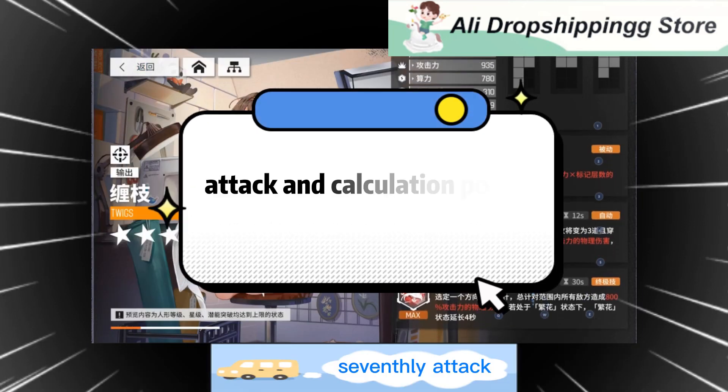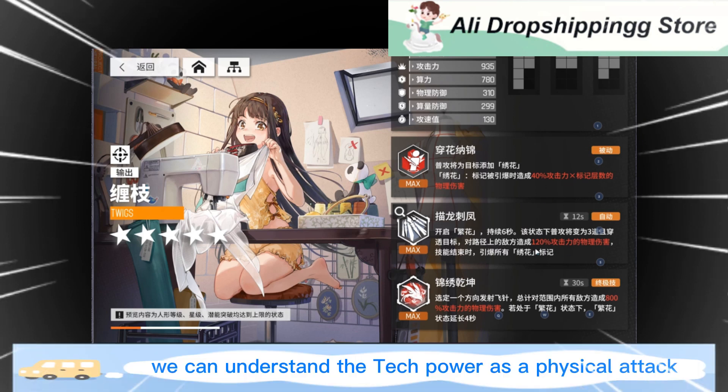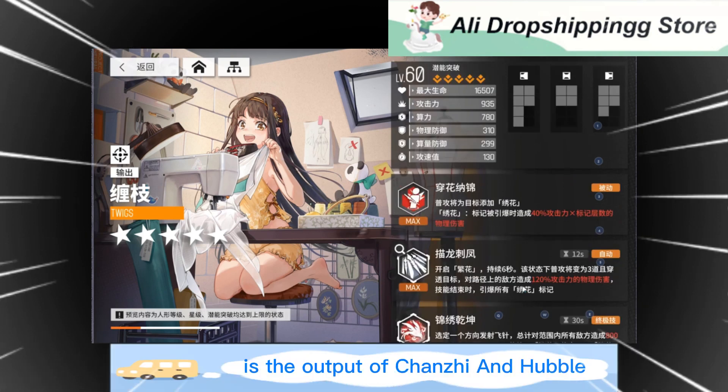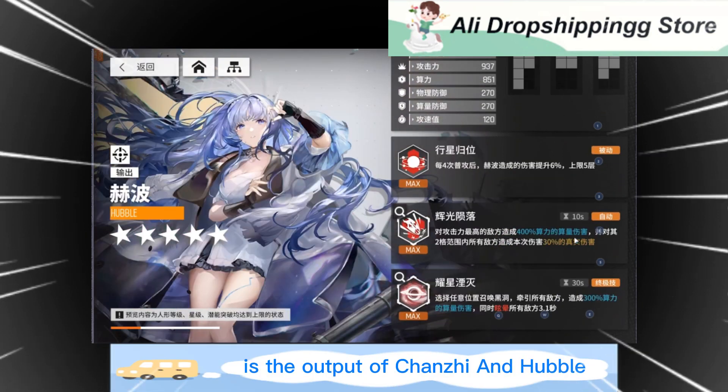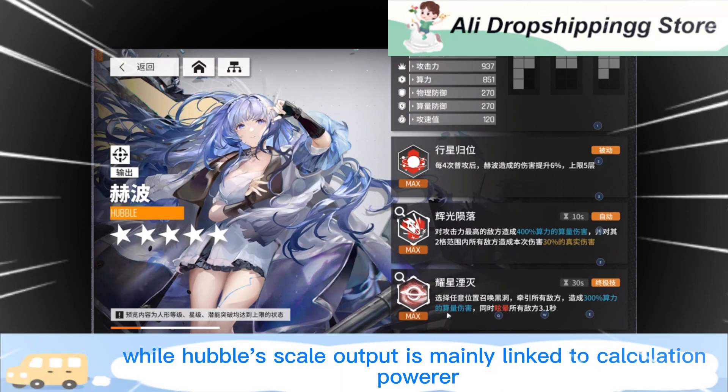Seventh tip: attack power and calculation power are two different concepts. Think of attack power as physical attack and calculation power as magic attack. A typical example is Chanzhi versus Hubble — Chanzhi's output is mainly linked to attack power, while Hubble's scaled output is mainly linked to calculation power.